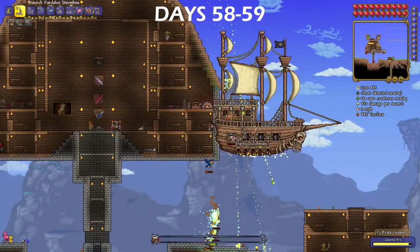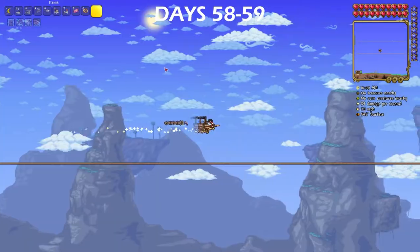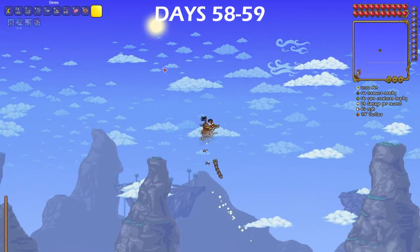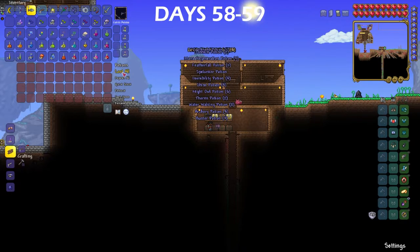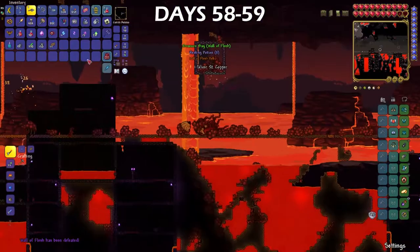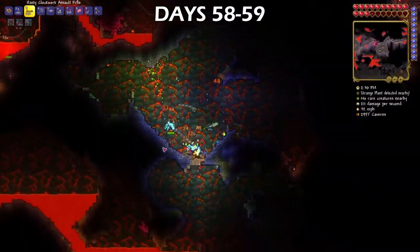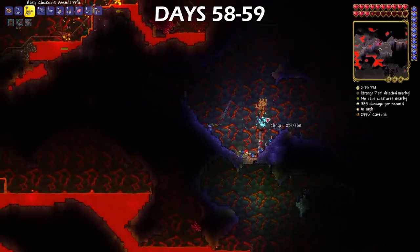On day 58 and 59, things finally started to look up for me. I finally got the Black Spot mount from the Flying Dutchman, which allows for unlimited flight and was going to become very useful later on, specifically for boss fights. I finally willed myself to move all the chests from my old house to the new one — it took forever. I finally got the clockwork assault rifle from the Wall of Flesh and it proved to be pretty useful, but that was all about to change pretty quickly.